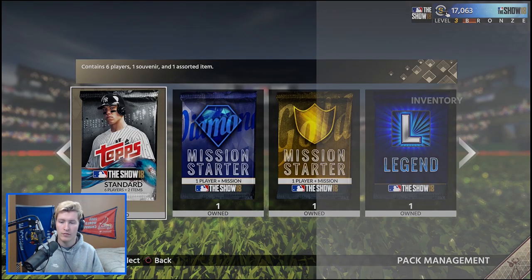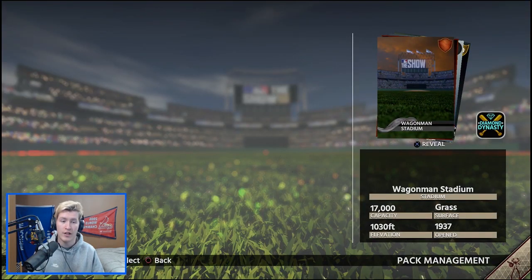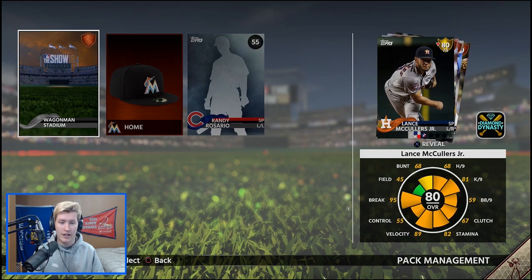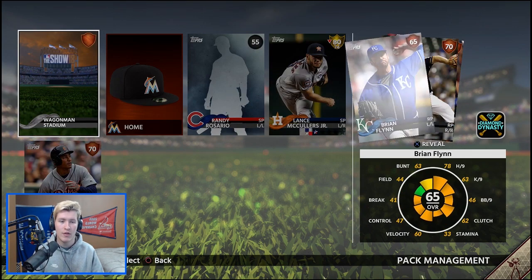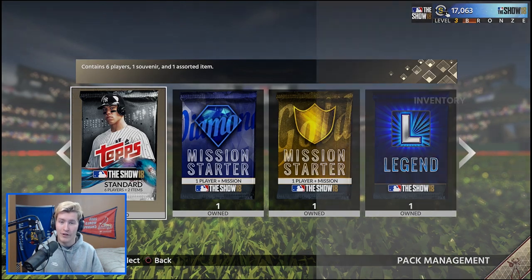I really do like some of the souvenirs they've added this year, like the bobbleheads. And we get our first gold of the year besides Trey Turner — our first gold player. It is Lance McCullers Jr., an 80 overall starting pitcher. Not too bad. Definitely going to have him on my team right now just because I really don't have anybody.